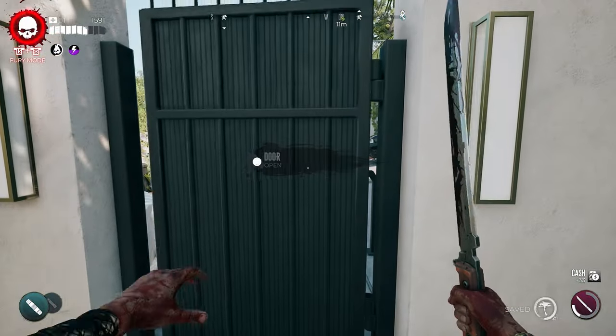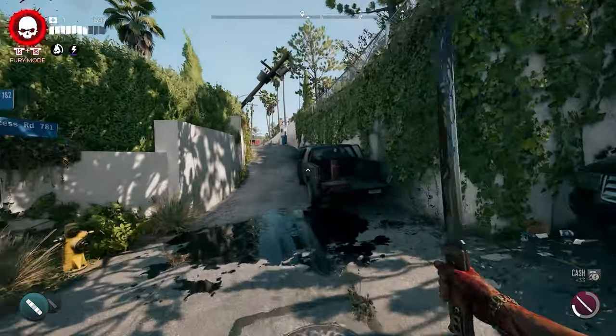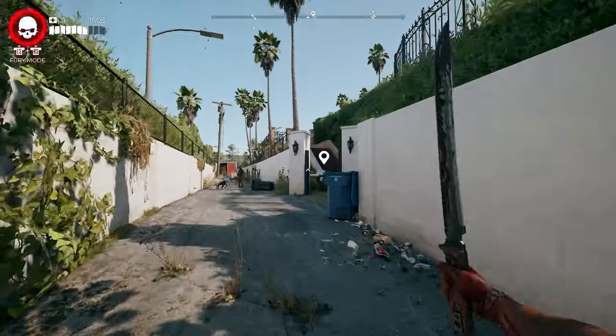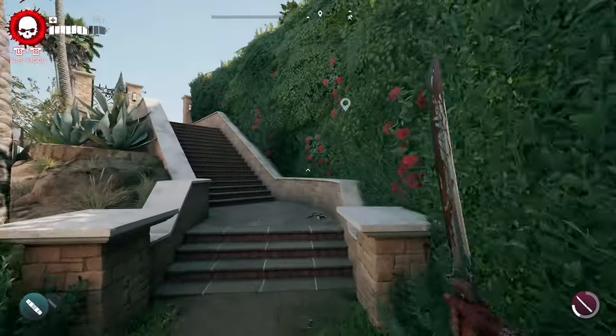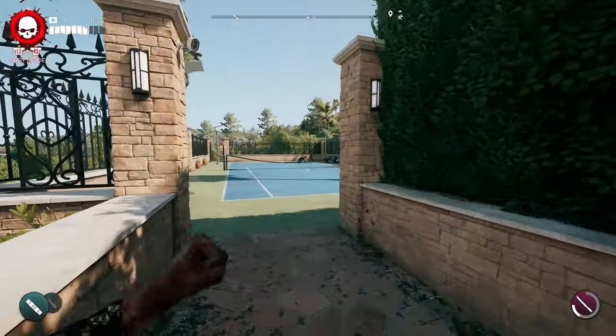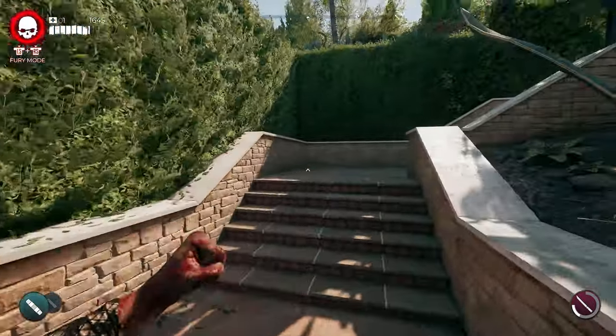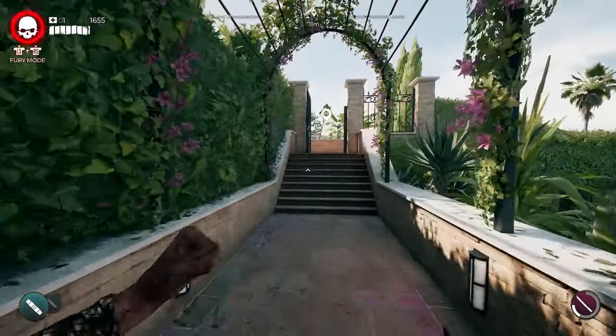So we'll just head over here from Emma's house. As soon as you leave, all we need to do is head down the street. We can take a right and cut up through this stairwell here, and Eddie is going to be the zombie that we're looking for up here, and he should just be hanging out in front of the house.